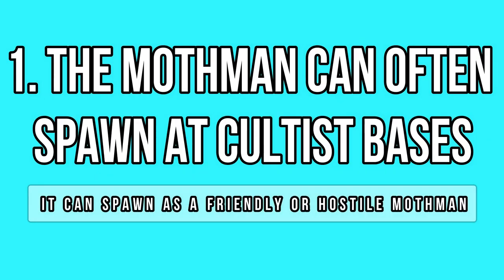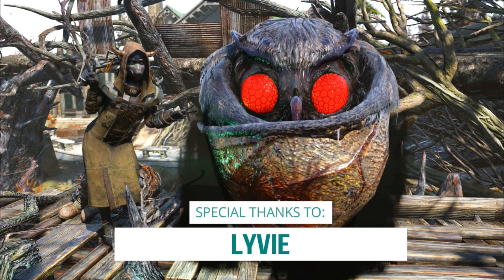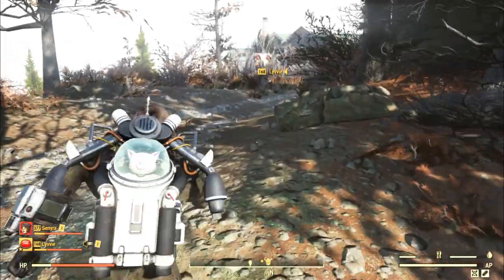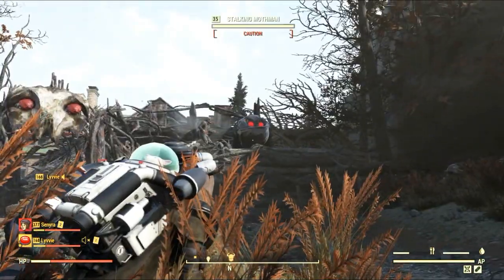Let's start with a fact you may have seen but probably didn't realize what it meant. Did you know that the Mothman often spawns at the cult of the Mothman outposts? I have found over a dozen of them at cultist locations ever since Wastelanders came live, and it's not like I visit their camps that often.